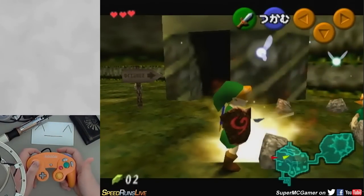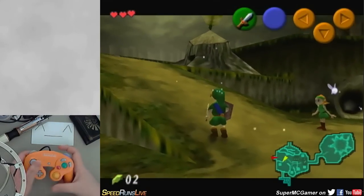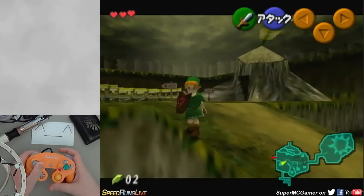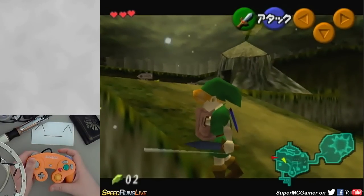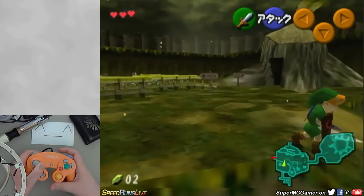We can use that on these rocks here just to make some sparkly effects, but it's more useful for taking down enemies. Some side effects of this include that you are not allowed to walk off of cliffs. This can be useful, however, in that you can actually use this later for bomb hovering, which we'll talk about another time.